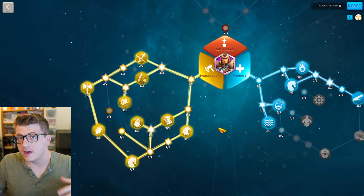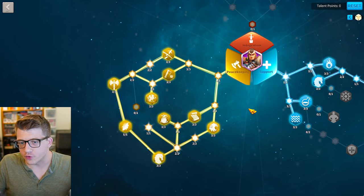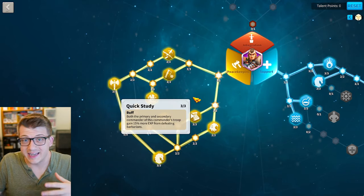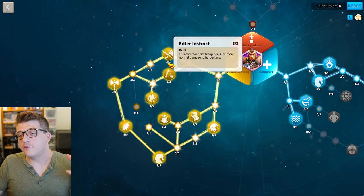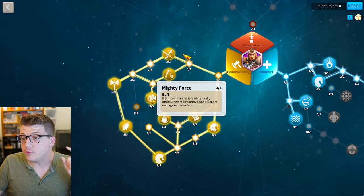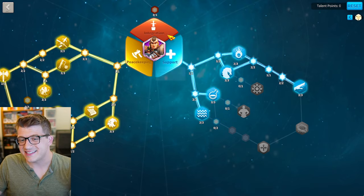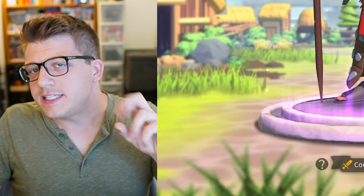For talent builds on these peacekeeping commanders in the early game, start with the peacekeeping tree — it requires fewer action points to attack barbarians, gives more experience, more goodies from the Trophy Hunter talent, bonus damage, some healing, and march speed. If you're doing forts, you'll want the Mighty Force talent. For Budhika specifically, she also has the skill talent tree, and you'll want to go for Rejuvenate in the skill tree as well.